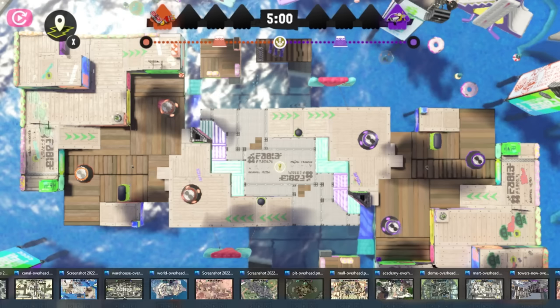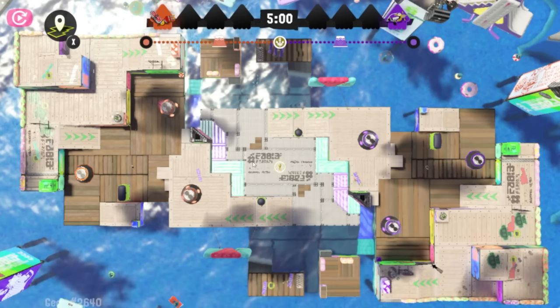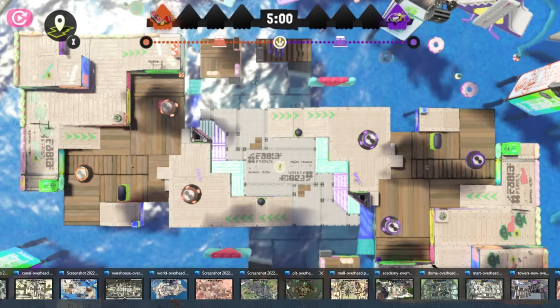With something like Eeltail Alley there's a similar problem, although it's more of a choke point issue. The map is too narrow but also too long, so it takes really long to traverse into mid — which is the problem when a map is too big — but the map is too narrow, so the whole thing can get locked down by a single Crab Tank, which happens to be a problem on a lot of maps that are too small or too full of choke points.